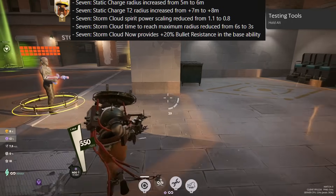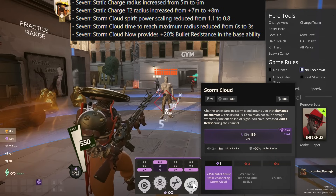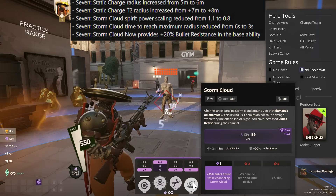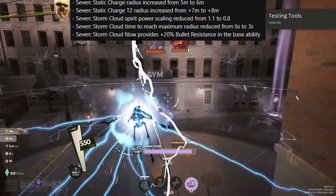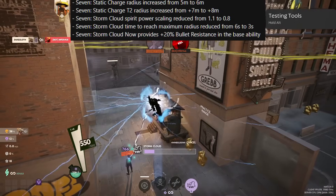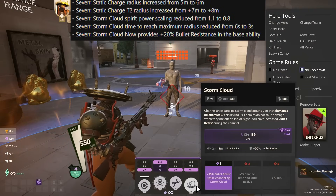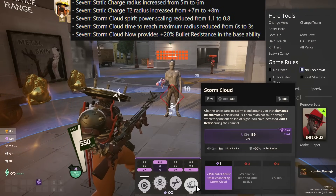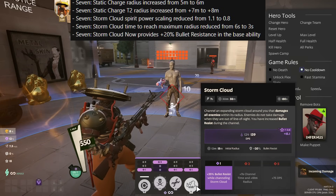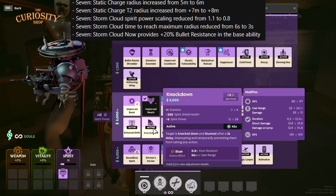With improved reach on that ability, it's almost ridiculous how much area it covers. The Storm Cloud power scaling is reduced from 1.1 to 0.8, which is a very significant decrease. However, in return, the time to reach the maximum radius is reduced from 6 seconds to just 3 seconds — you're dealing less damage, but hitting enemies quicker. You're also getting a +20% bullet resist in the base ability itself, making you a little bit more tanky while you're up in the air. Keep in mind that Seven is also significantly affected by the knockdown buff when it comes to using his ultimate.